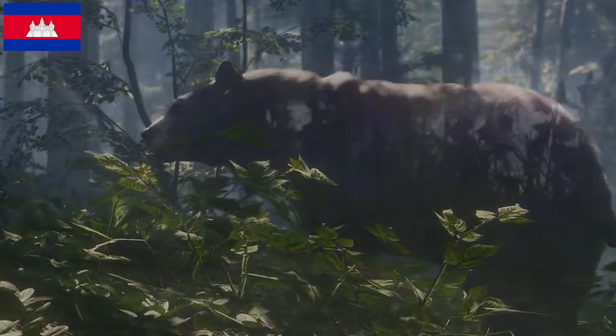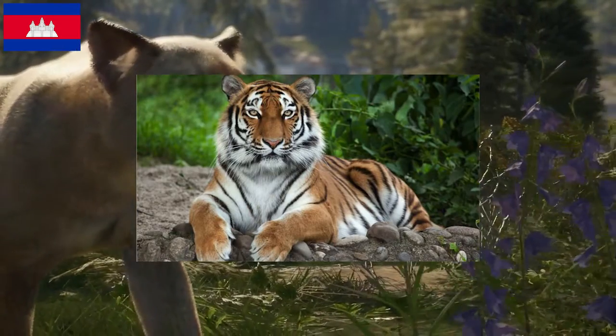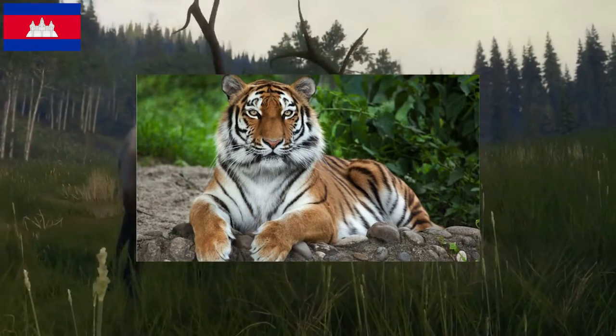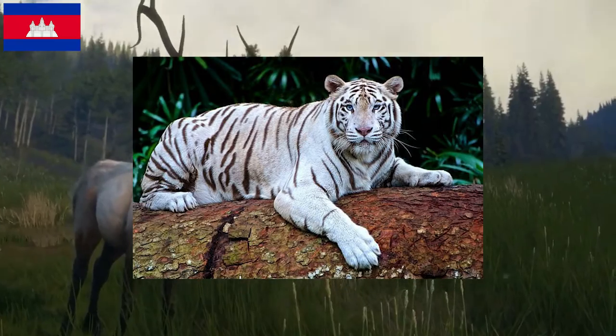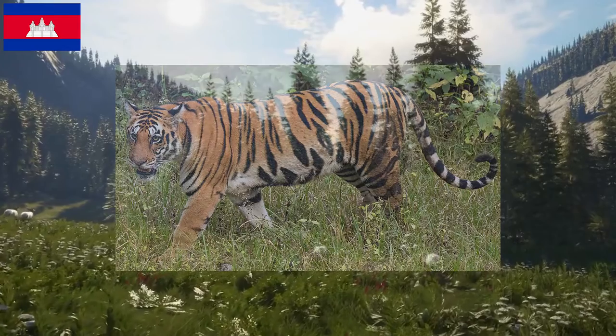The last animal on this list is the tiger — the second big cat ever introduced to Call of the Wild. Just like the lion, they can both reach level 9. They can even be found with an albino fur type. I would definitely take care when hunting in the deep forest, as you never know when the hunter could turn into the hunted.